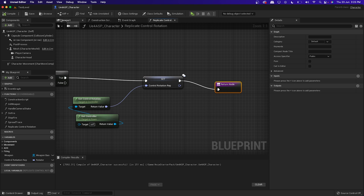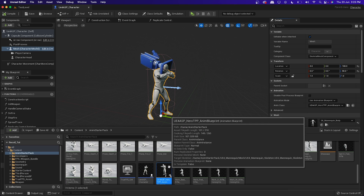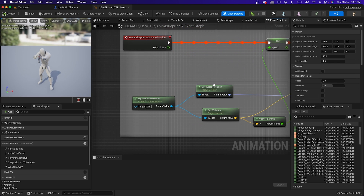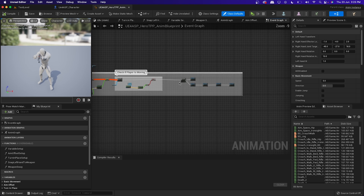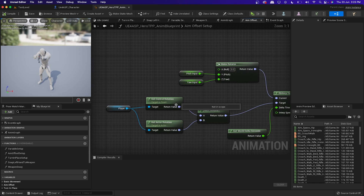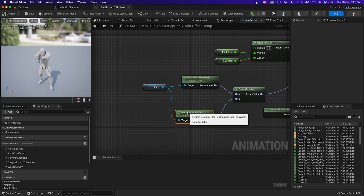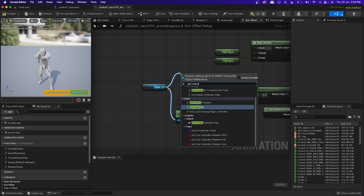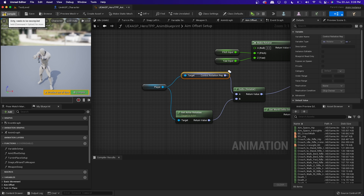Now go to your viewport, select the character, and open the NM animation class. In the update section, we use Get Actor Rotation. In the Aim Offset we need to remove Get Control Rotation because it is not replicated. Instead, get 'Control Rotation Rep' and put it there, then compile and save.